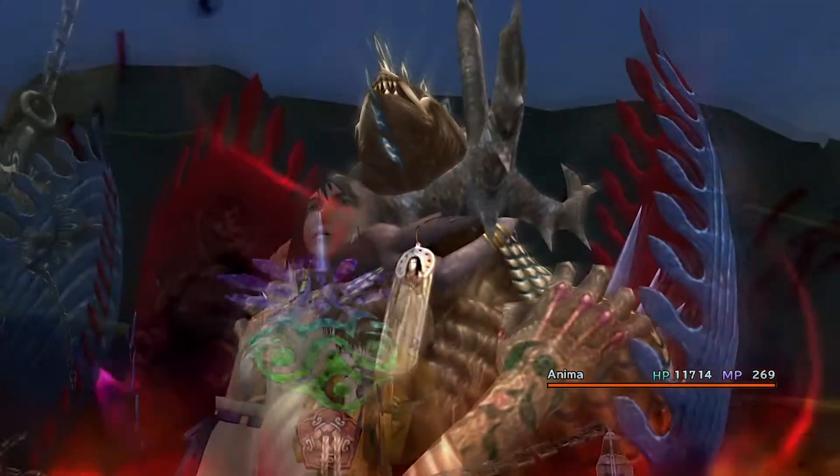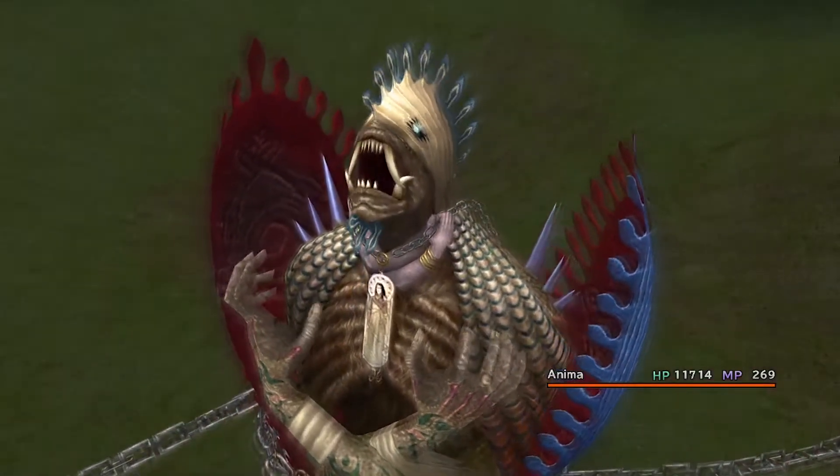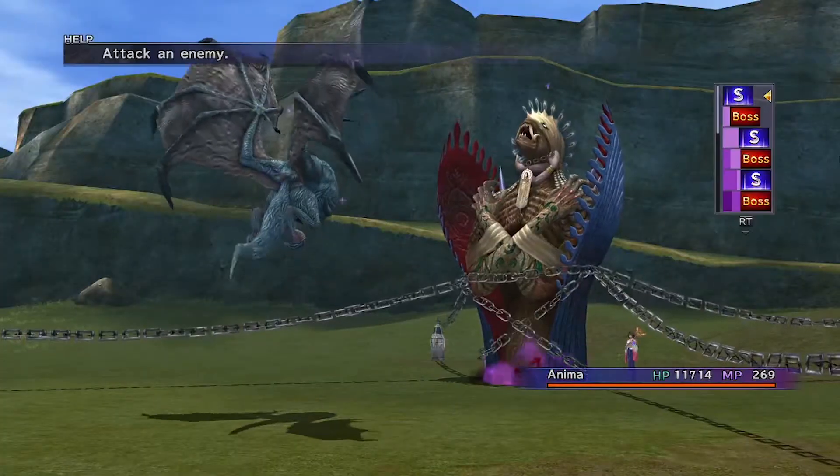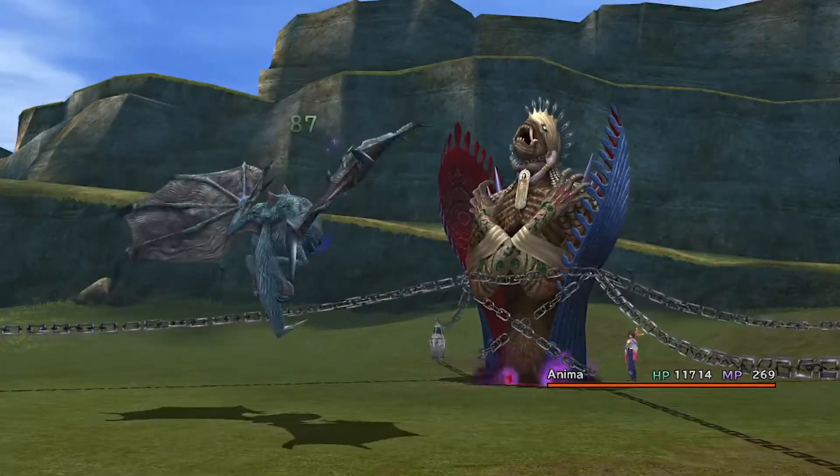This strategy only depends on Yuna. She should have a celestial weapon upgraded to the max, and she should also be able to summon Anima or the Magus Sisters.